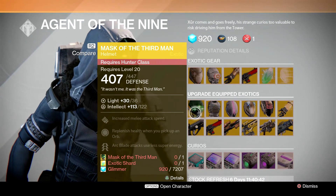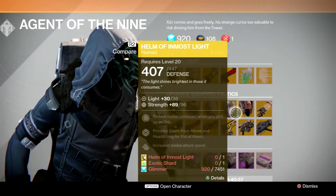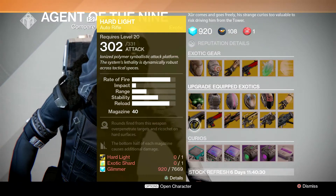The upgrade items this week are going to be the Mask of the Third Man — the Hunter version — the Lucky Raspberry, the Helm of Saint-14, the Helm of the Inmost Light, the Light Beyond Nemesis, and the Sunbreakers.